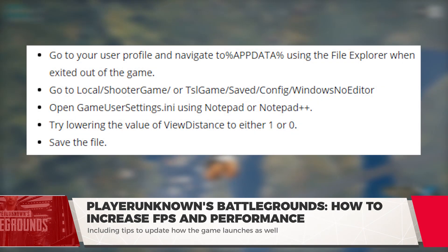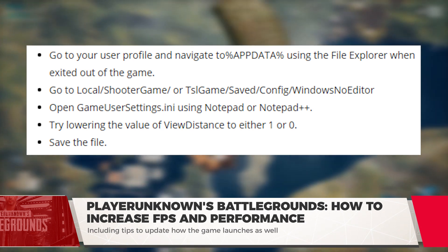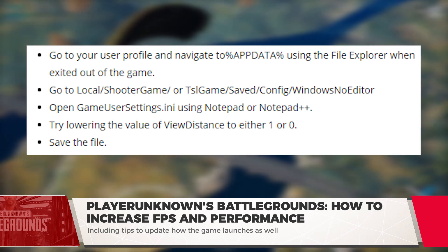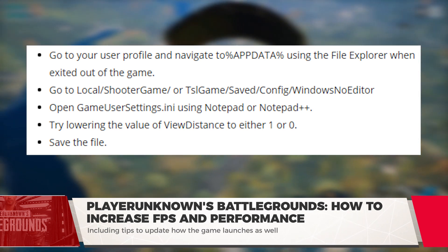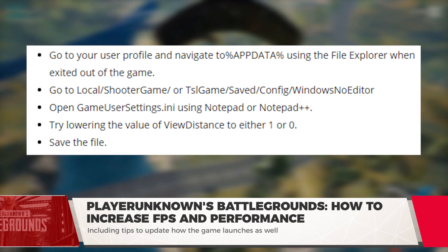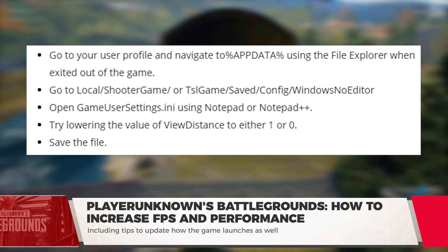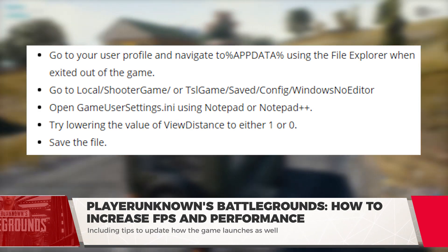Go to your user profile and navigate to the file labeled as this, using the file explorer when exited out of the game. Go to: Local > ShooterGame (or TslGame) > Saved > Config > WindowsNoEditor. Open GameUserSettings.ini using Notepad or Notepad++. Try lowering the value of view distance to either 1 or 0, and then save the file.